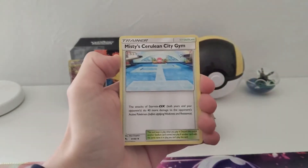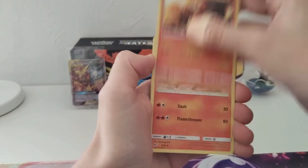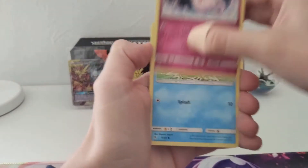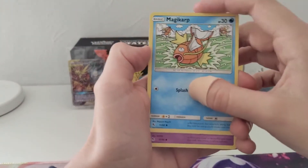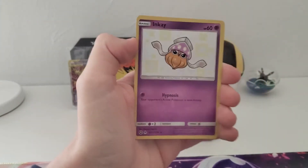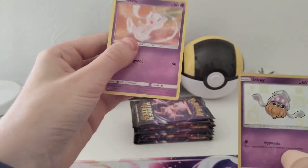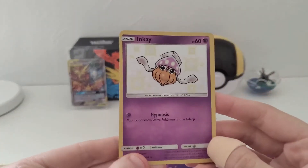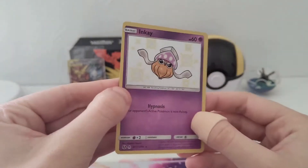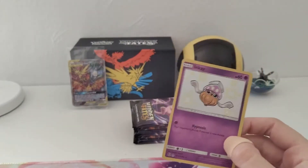Water Energy, Misty's Cerulean City Gym, Magmar, Charmander, Psyduck, Clefairy, Magikarp — I really love that this guy is in the set — Ekans, Voltorb. First shiny! Inke. And behind that, Mew regular rare. I really love how textured the shiny cards are. So this is a regular shiny card. In this set there are also full-art shiny cards — I hope I can show you one.